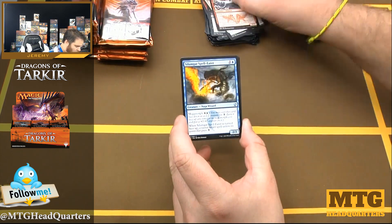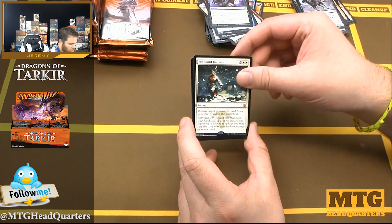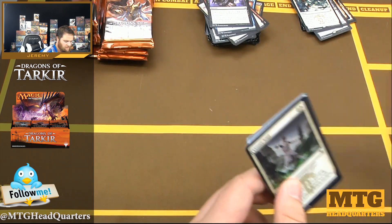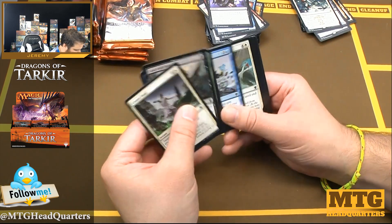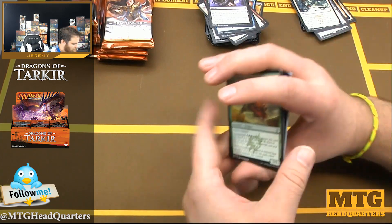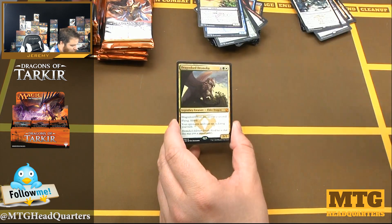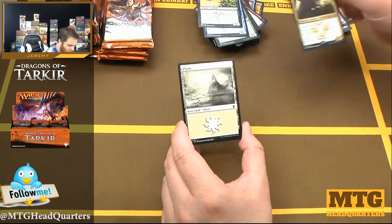Stormwing Dragon, Silumgar Spell-Eater, Self-Inflicted Wound, and Profound Journey. There's always one pretty good black-white warriors deck and one black-white splash warriors deck, because everyone fought over it at the table — I tried not to move into it because so many people were fighting over it. Herdchaser Dragon, Silumgar Sorcerer, Acid-Spewer Dragon, and Dragonlord Ojutai — this is in my Nyamigos deck as well.